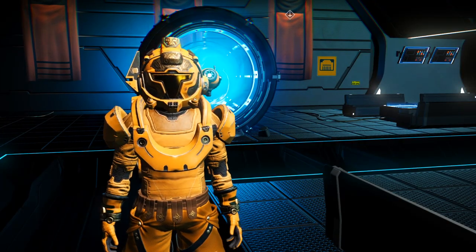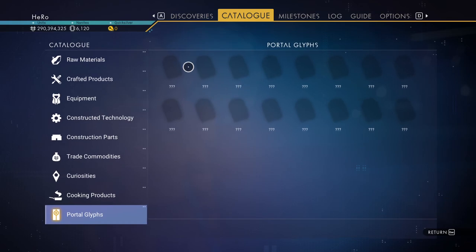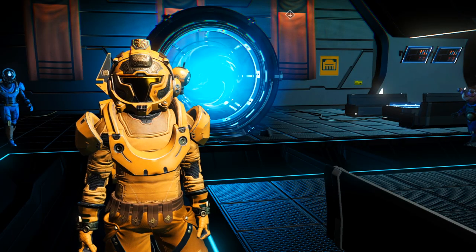The first thing you need to do to get the 16 glyphs — as you can see here, I don't have any of the 16 glyphs yet. We need to get them. We can get all 16 by getting the first two glyphs first. So how do you get the first two glyphs?